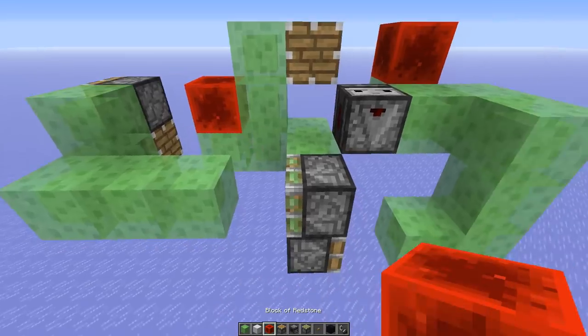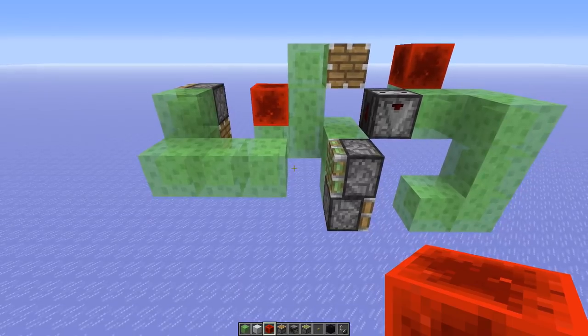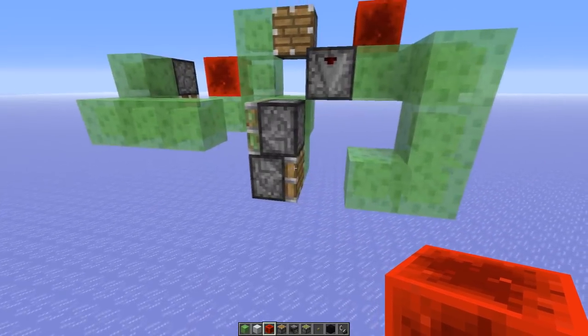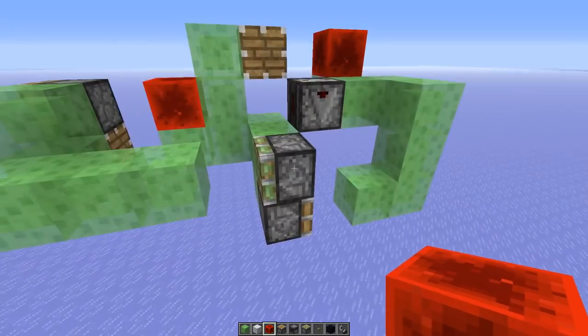So we pull this extension here, which is basically a 3 GameTick extension, and then we need a 5 GameTick extension, which is kind of hard to make. The pushing extension is always 4 GameTicks, the pulling extension is 6, but we need something in between — we need 5.